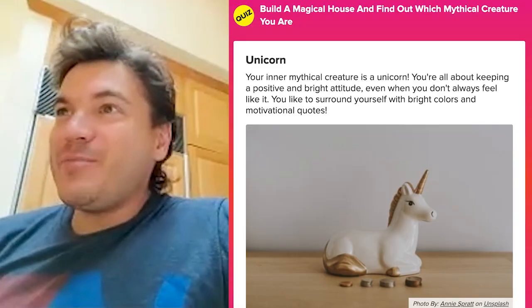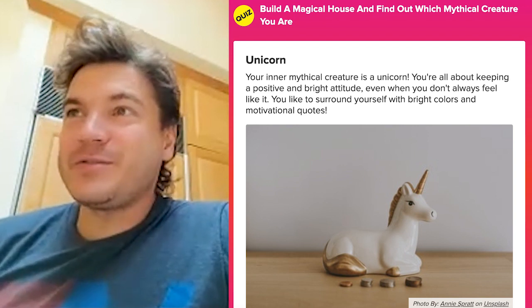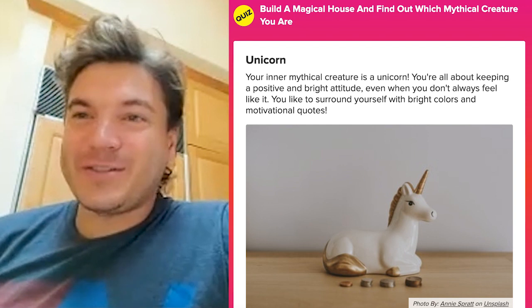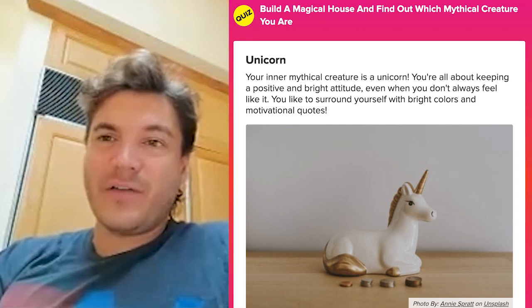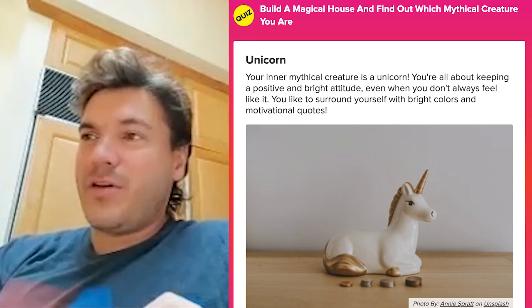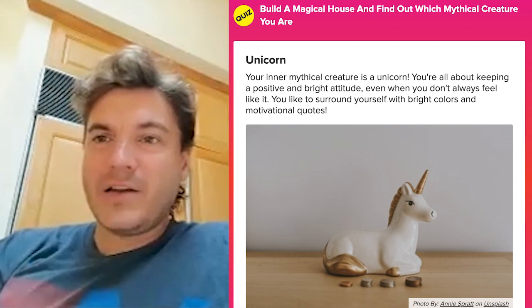Okay, Emil — I got a unicorn. Your inner mythical creature is a unicorn. You're all about keeping a positive and bright attitude even when you don't always feel like it. You like to surround yourself with bright colors and motivational quotes. I'm very excited — I think it's a good representation of Jim on Trollhunters. He's a very upbeat, positive guy who always has to try to maintain a good attitude. I just saw the movie last night completed for the first time and it's just so incredible what everybody did. Be sure to check out Trollhunters Rise of the Titans, streaming now on Netflix. I'm a little biased, but this movie rocks.